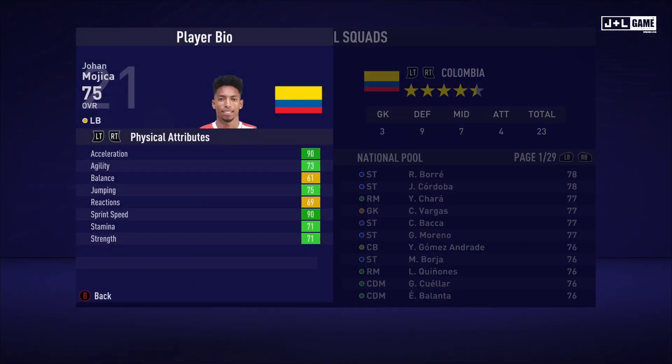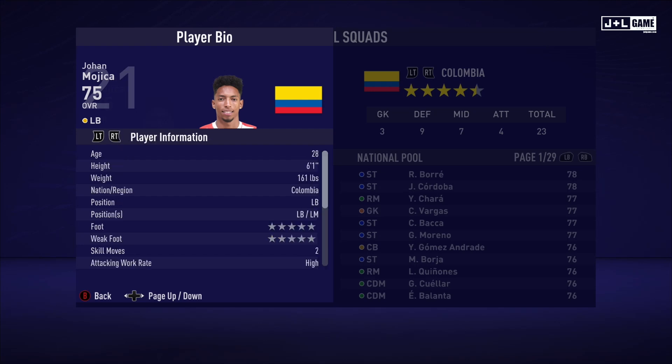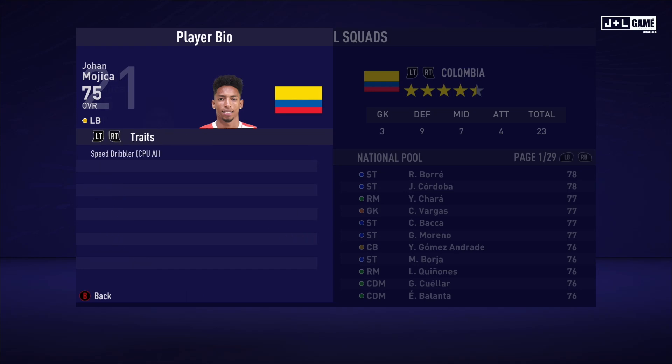Up next we have Johan Mojica. His physical attributes have most of them in the green, so this is looking solid. His mental attributes are pretty balanced between green and yellow. His skill attributes also seem balanced between green and yellow — he only has one red attribute. Here is his player information and his traits — one trait available to Johan.